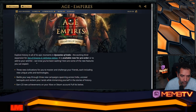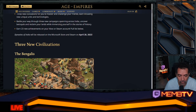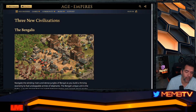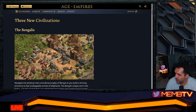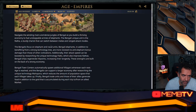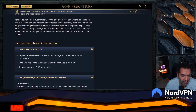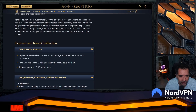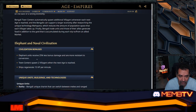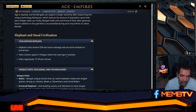You can see everything here. I want to make a review of the civilizations right away. The Bengalis are all elephant civs. Their civilization bonus: elephant units receive 20% less bonus damage and are more resistant to conversions — similar to Sicilians but for elephants. Town Center spawns two villagers when advancing to the next age.